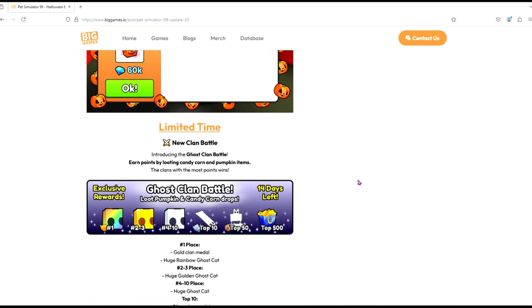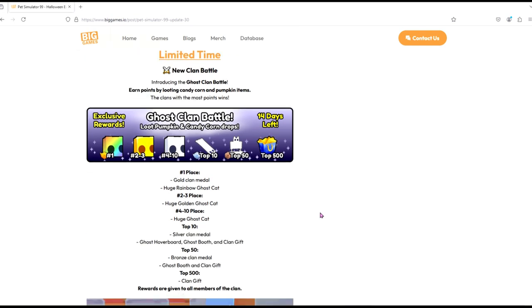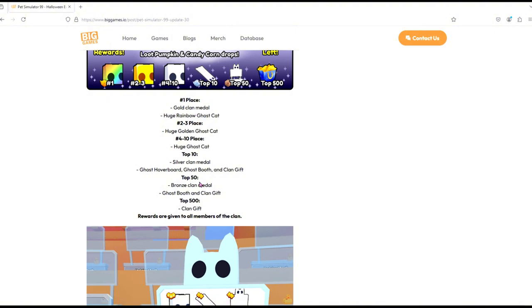Introducing the ghost clan battle! Earn points by looting candy corn and pumpkin items — the clan with the most points wins. The top one gets a rainbow, two to three gets gold, four to ten gets normal, top ten gets a ghost hoverboard, top 50 gets the booth, and top 500 gets gifts. You also get a clan medal for being in the top 50 — what a shame the top 500 don't get a medal, that's a bit sad.